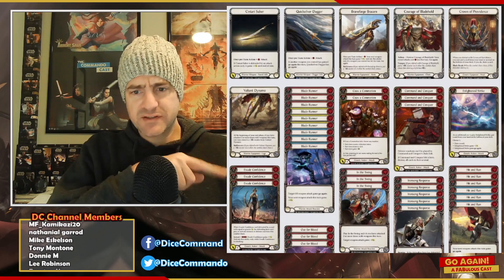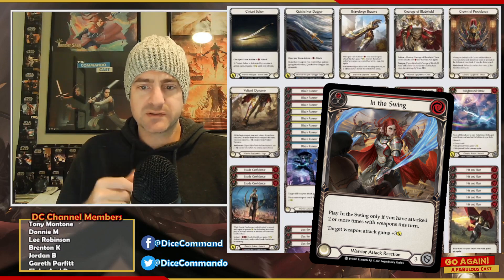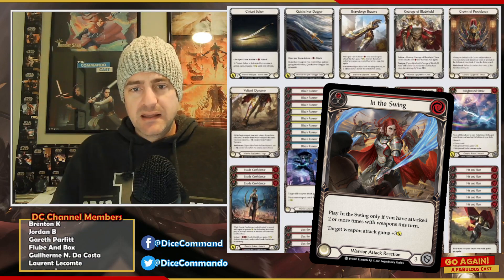I do want to note: in the We Make Best video they don't have In the Swing — they use Second Swing instead. But Second Swing costs you a resource, and this deck is already really expensive. So In the Swing is 100% better; highly recommend giving that a try.